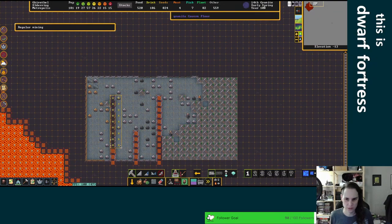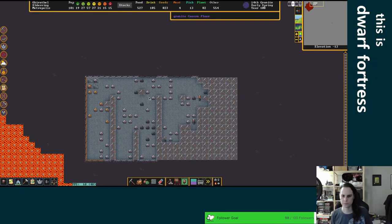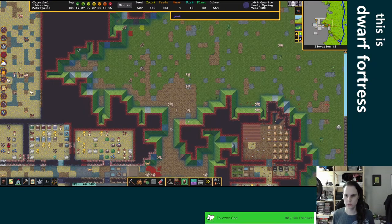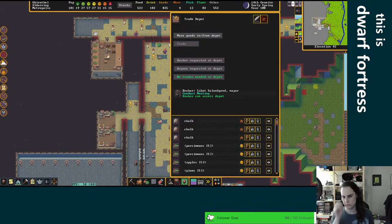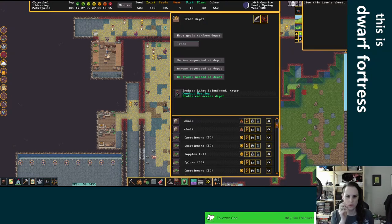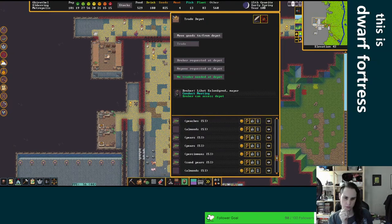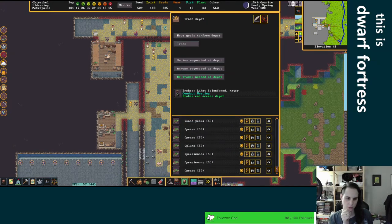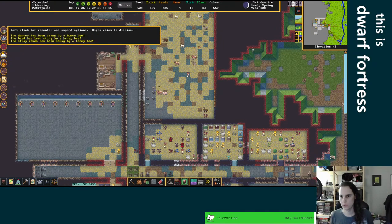We can dig out these. Mica, granite, cobalite — none of those are ores. But that's fine. I guess I can see what you have. Even if you had seeds, it's going to be for above-ground seeds. It's just food. I don't care. That's all fine.